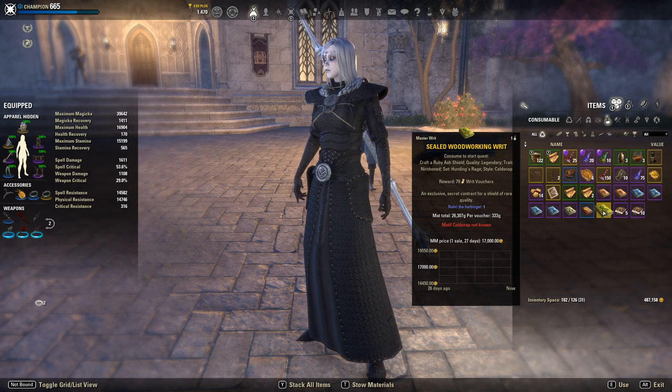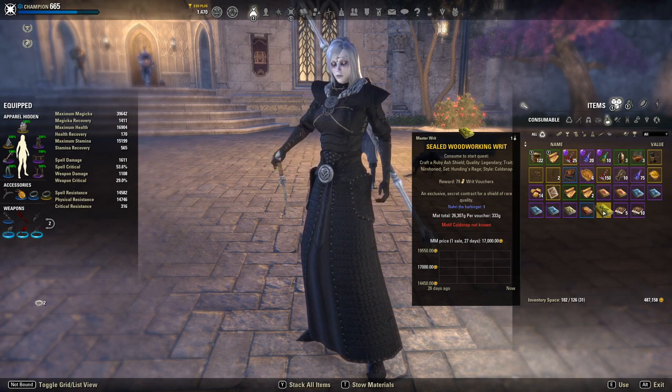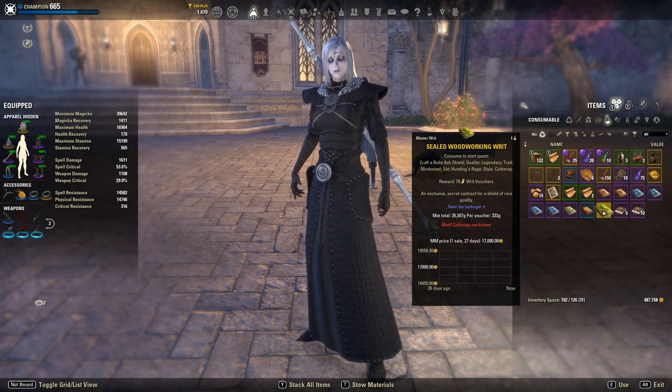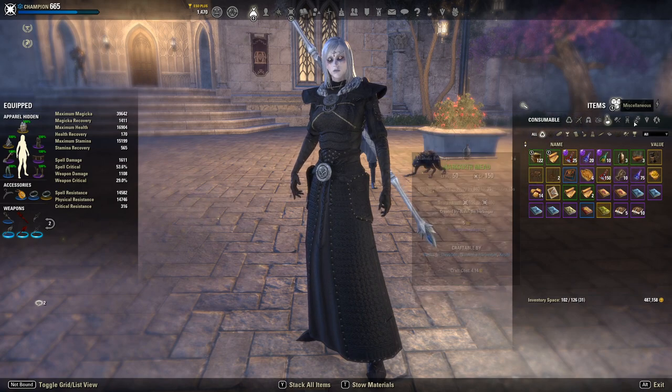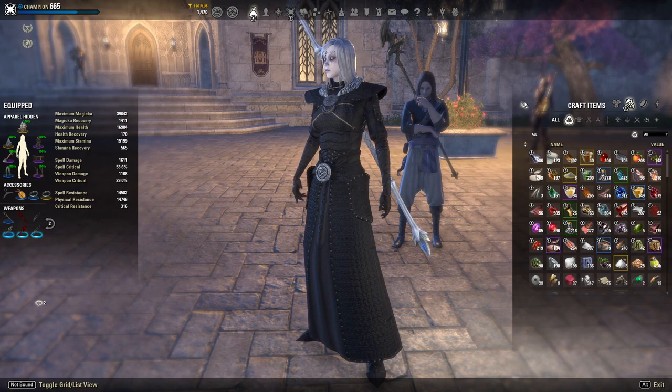The rarity also indicates the rarity of the item you will have to make. So for yellow master writs, you'll need to upgrade the item to legendary with yellow upgrade mats. The higher the rarity, typically I've had to do harder things for those writs — sometimes harder sets to craft or more traits required. If you haven't watched my beginner crafting video, I'll link that in the description.